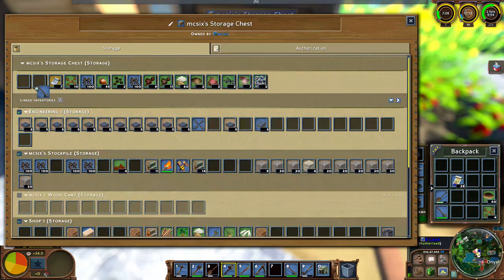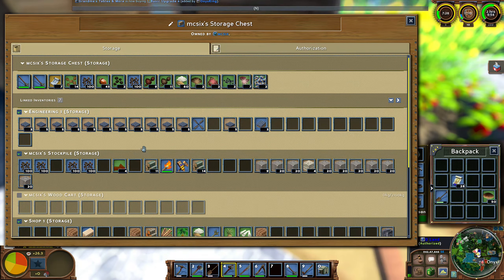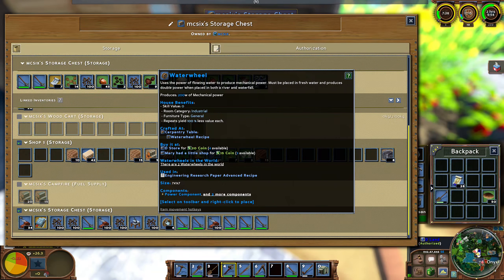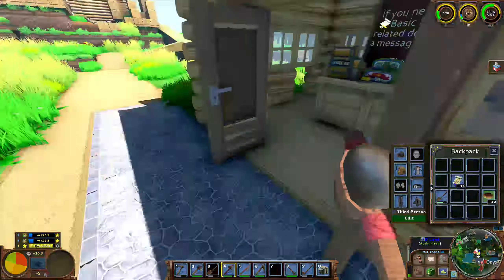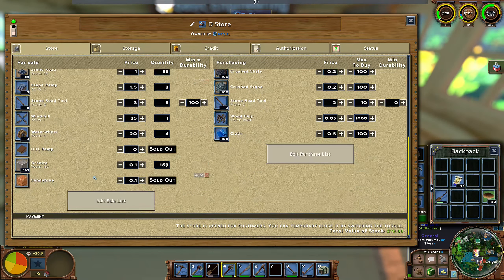Two more. I only have one windmill available. What about water wheels? I still have four. There's another shop that is selling slightly cheaper, so I might need to consider taking the price down. Let's match it — 15 for this one and output at 20.